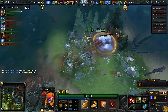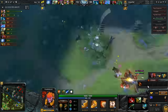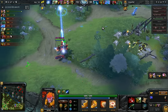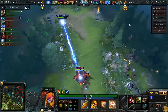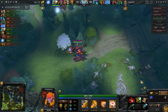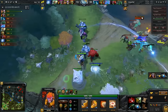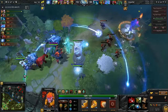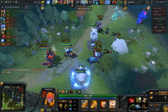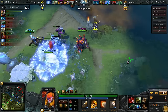He bought Arcane Boots instead of Boots of Travel — that's really interesting. He's going for the Aetherlands. I just haven't played enough with the Aetherlands to know what the recipe is — but of course, that's why he did it. He used the mana piece of the Arcane Boots to build up the Aetherlands. And now he's going into his Boots of Travel, of course.